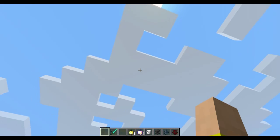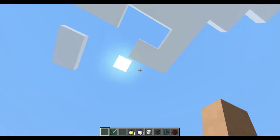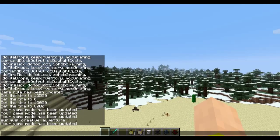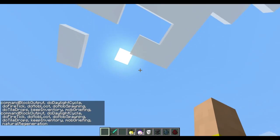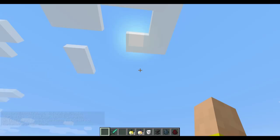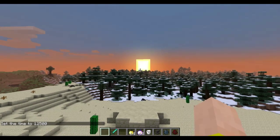You might have noticed it's been the same time of day and the sun is not moving at all, or it is slightly. This is the new game rule: "doDaylightCycle." You can put it to false and it will freeze whatever time of day you choose. So if I was to do time set night, because I've already frozen it, it will go to night but it's going to stay right there. The sun's not moving anywhere.